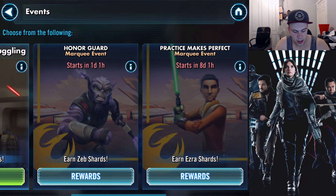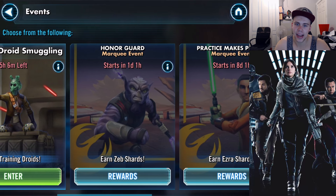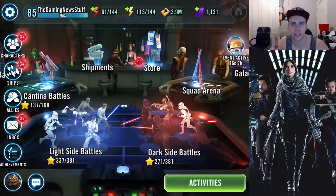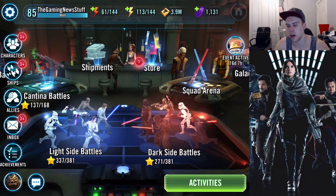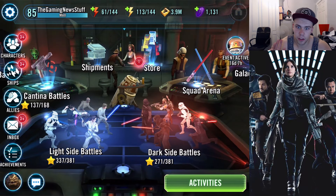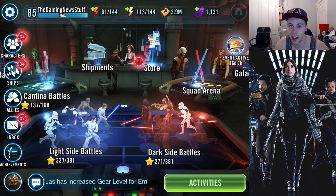All the events — Honor Guard, Practice Makes Perfect, and Art of Demolition — are all in-game as well. It's one day until the Honor Guard event to unlock Zeb shards. Tomorrow there will be a video on Garazeb Orrelios, unlocking him and seeing how he goes. Stay tuned for me hopefully farming the Rogue One characters up — that is going to be my plan. I've run out of characters to farm in both Galactic War and Squad Arena, so now I have something to go for. Also, April heralds Star Wars Celebration, and I have a feeling we are going to get some sick things.